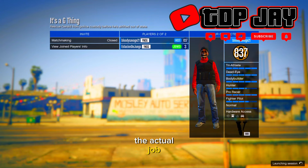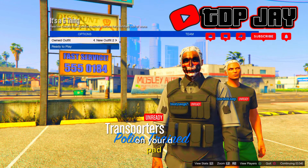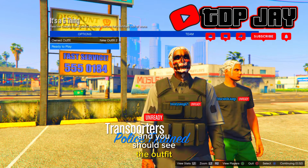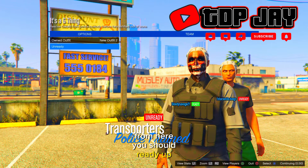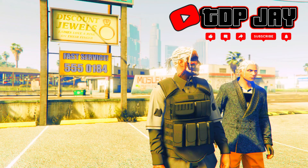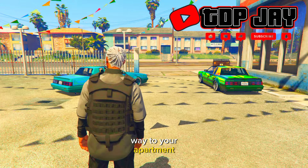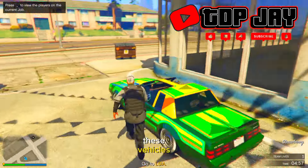Once you load inside the actual job, press right twice on your d-pad and you should see the outfit. From here, ready up.